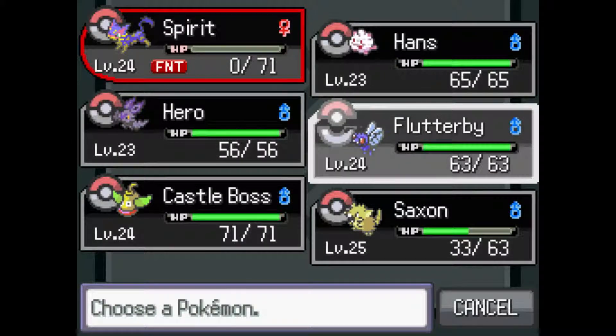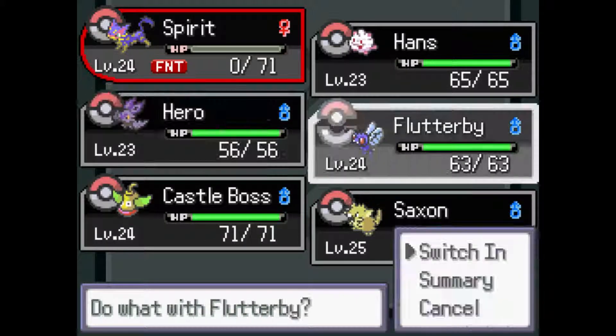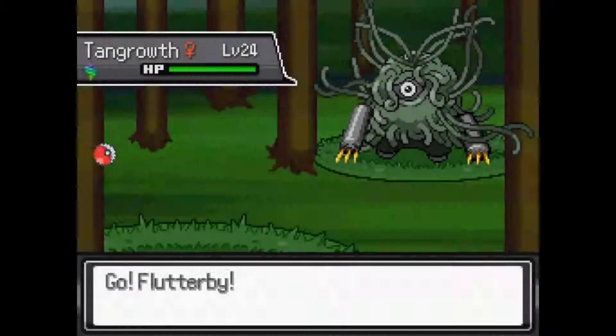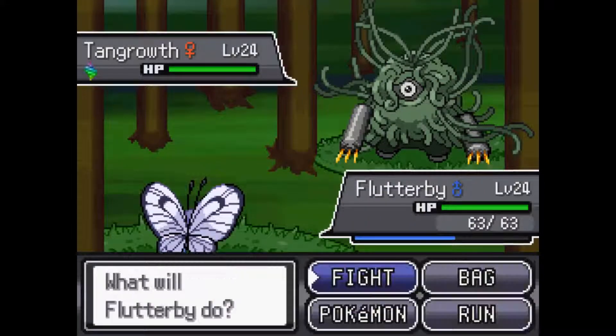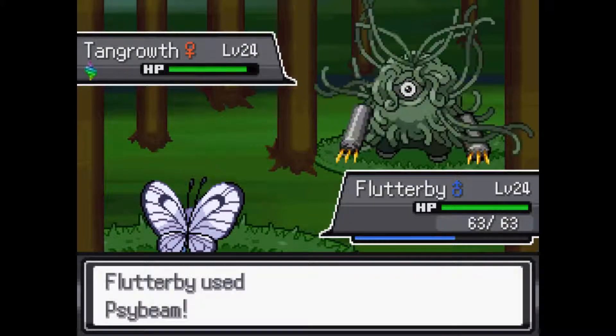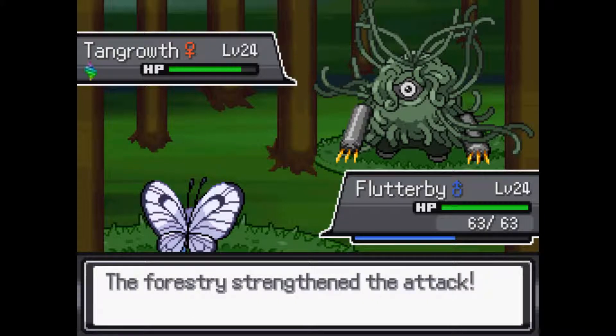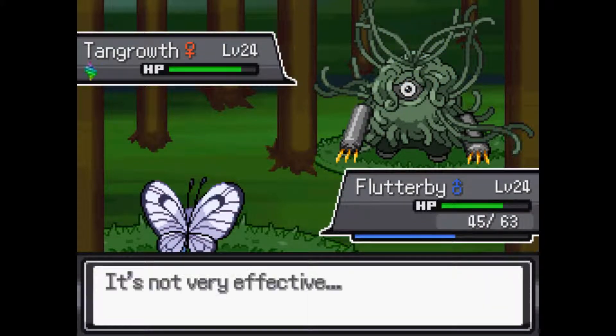I really don't know what I want to go into now. I don't know what this guy's other attacks are, but Flutterby does quad resist. Actually, three of my Pokemon quad resist Grass, so let's see. Poison Power does not work. Psybeam might do some damage. I think we established this thing as part Poison — yeah, he is. So he has Mega Drain, but I quad resist that. This guy has more attack and defense, as usual.